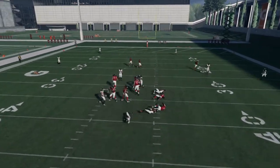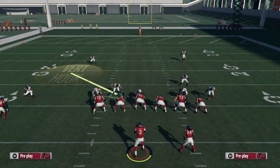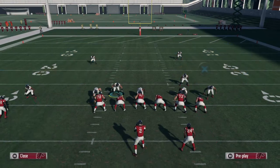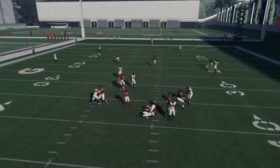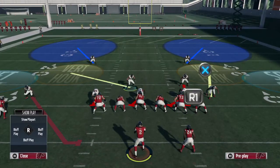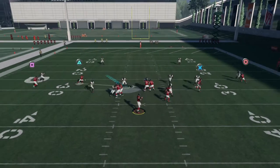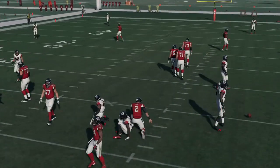We'll run it again, run through the setup. Baseline press, shift our linebackers right, slant left, blitz Deion Jones — you're gonna want quarterback contain. What Deion Jones will sometimes do is he will loop around. Sometimes when you're in here, Deion Jones will loop around — the running back doesn't always pick him up.